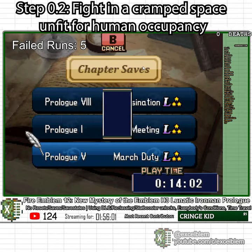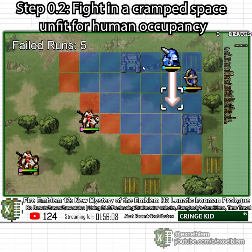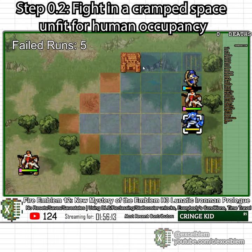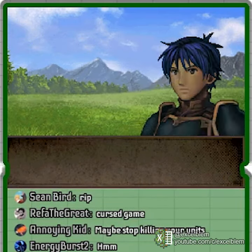Prologue 2 of this Fire Emblem 12 Lunatic Iron Man is also barely a chapter because there is really only one way to play through it. Just like most of the prologue, you start inside a map that is so small it is comparable in size to a New York City apartment that costs $5,000 a month.